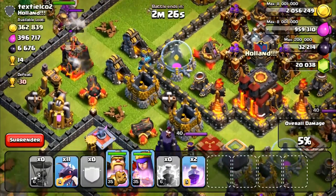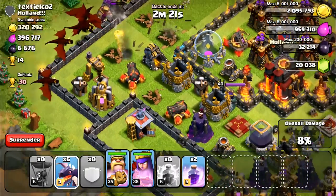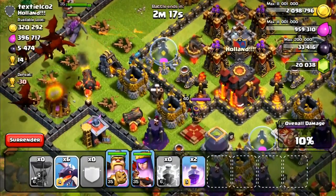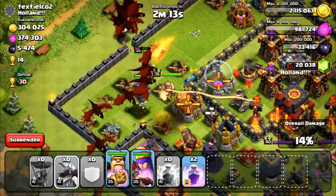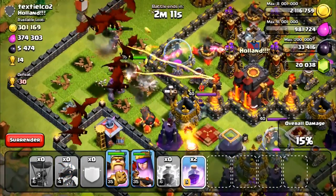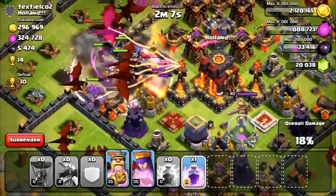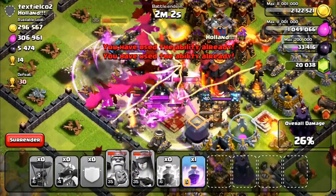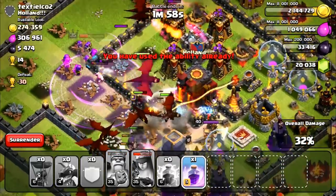So we got two air defenses down. His base is pretty exposed from this side. Let's go ahead and get our dragons involved here. I'm kind of worried that some of them might not go towards the center, so I'm going to wait a little bit longer until those get taken out and my heroes become the focus. I'm going to put down some dragons here and get a rage spell involved. My queen's actually taking a lot of damage right now and my king is as well, so I have to watch my queen's health.